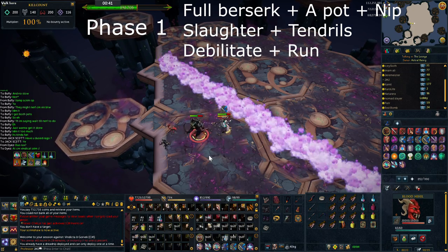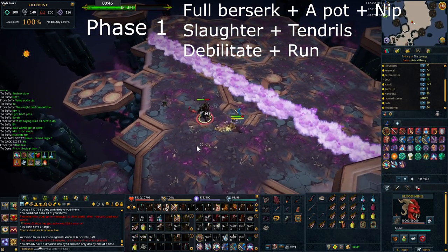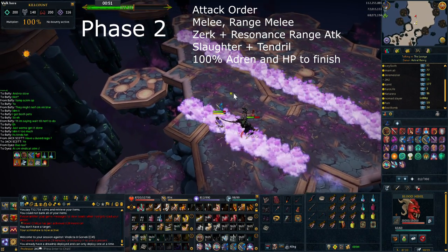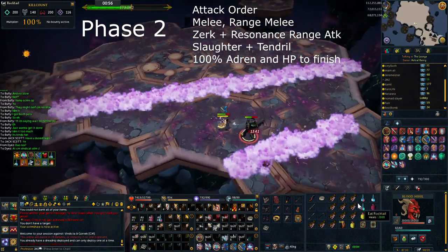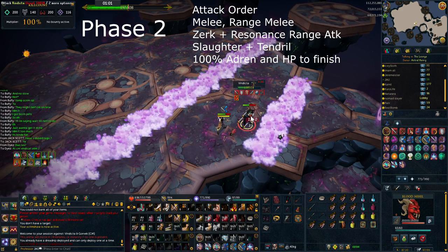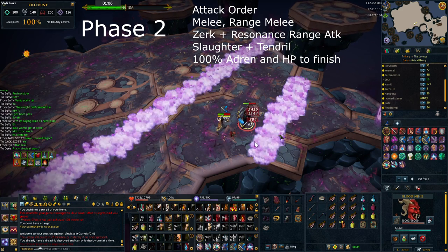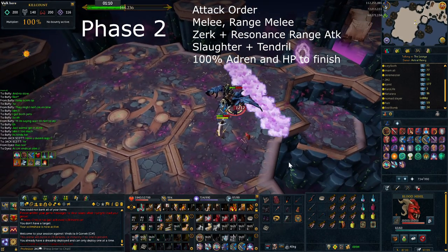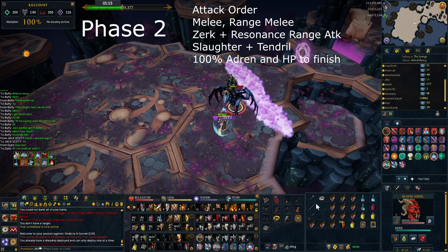Now when the life points hit 150k, Vindicta will then jump onto Gorvec's back, who does three attacks before jumping and doing Dragon Breath again. These attacks are in the order of melee, range, and then melee, and you should flick your prayers accordingly. The hits are really clear and do not require fast flicking. On every second one of these rotations, I advise switching to your defender or shield and resonancing the middle range hit. At the same time as this, you should have built up to zerk and be able to zerk again.